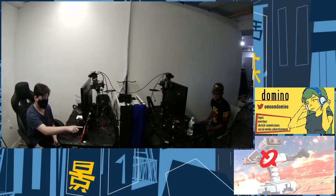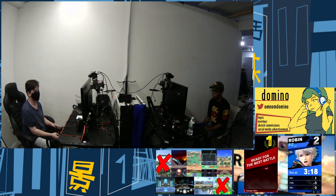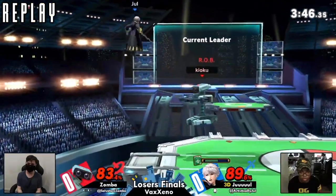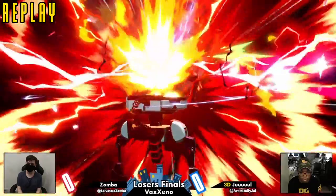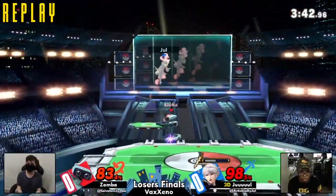That was a good catch — showing the patience. He jumped, he baited the air dodge, and he was able to get the up smash. In that kind of a position as Jule, when you see ROB jump at you like that, you know an upper is coming. So right there, Zamba establishes such a good 50-50. It's sick.